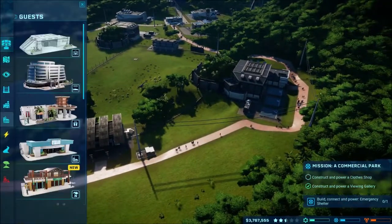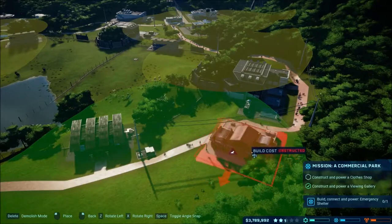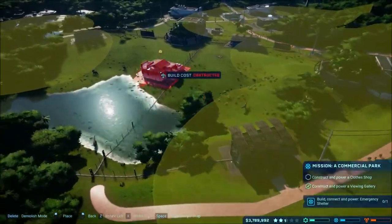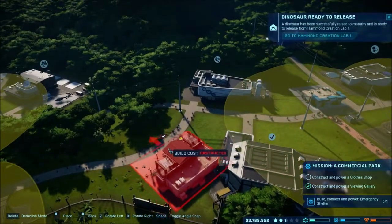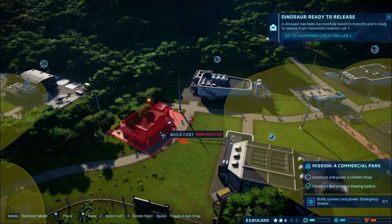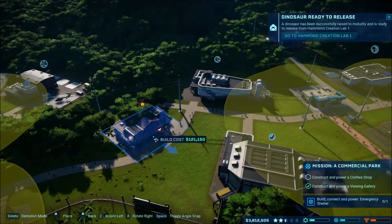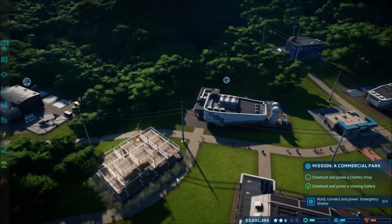Let's go into the guests section and we need gift shop, fast food, clothes shop — yes, let's go ahead and add a clothes shop. I don't know where would be a good spot to throw it in. Oh, that's not too bad right over here — pretty centrally located, perfect.